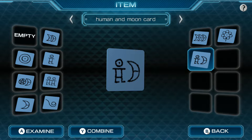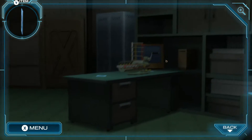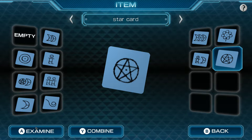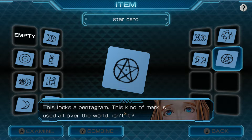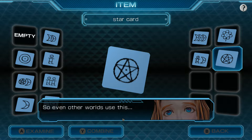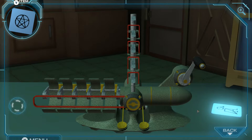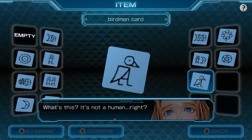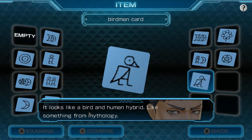I wonder what it really represents. There's a card over here — a pentagram. Star card. This looks like a pentagram. This kind of mark is used all over the world — it's one of the simplest diagrams for showing the relation between the five elements. So even other worlds use this? There you go — a universal language. Birdman card — what's this? It's not a human, right? It's probably Zero. It looks like a bird and human hybrid, like something from mythology.